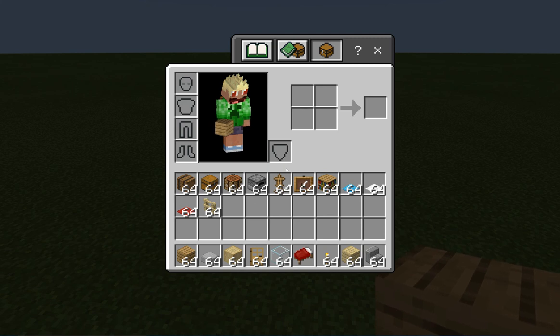Hello guys, welcome back to another video. It is TNT Burrito here, and today we are going to be making a very nice house. I'm planning four parts — this is part one. We're going to be doing the first floor, but not the interior.